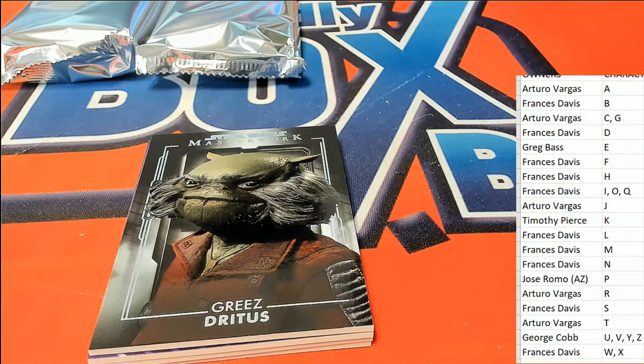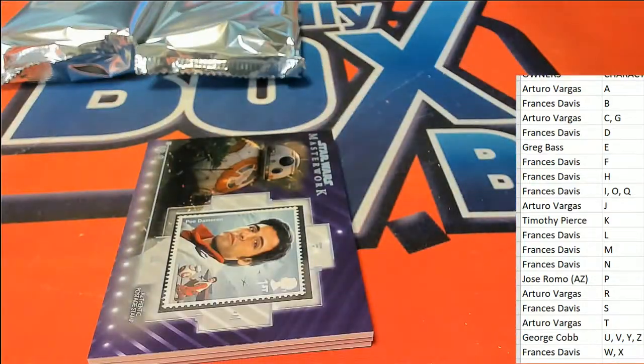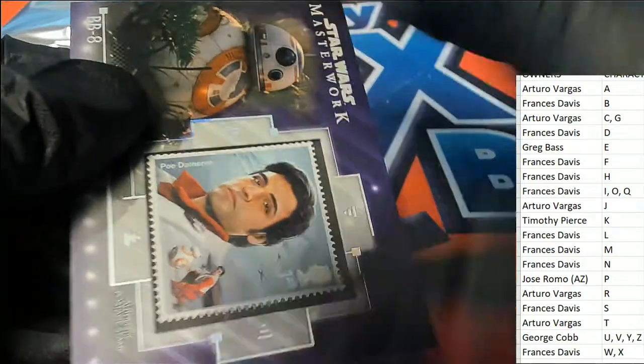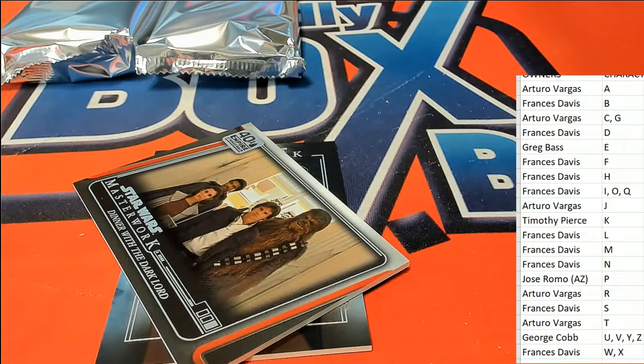Another one — this one's Greez, and that's for Arturo as well. And now we have P owner with a Poe. Jose R has got this stamp — it's a purple parallel. Nice one, congratulations, 11 of 50. Nice one, Jose.